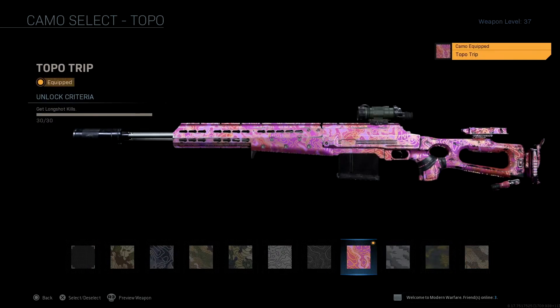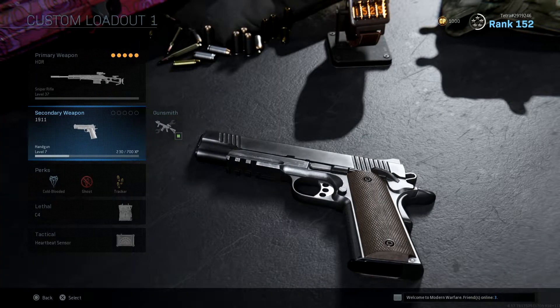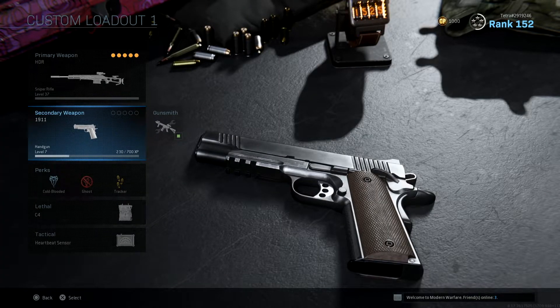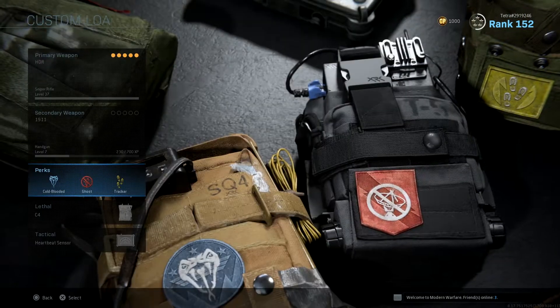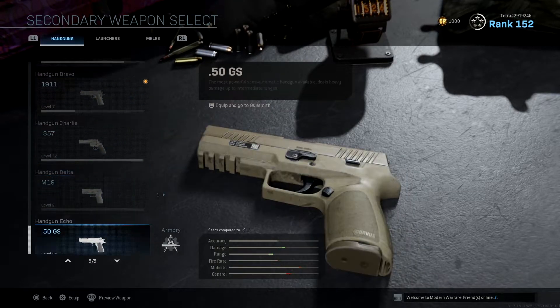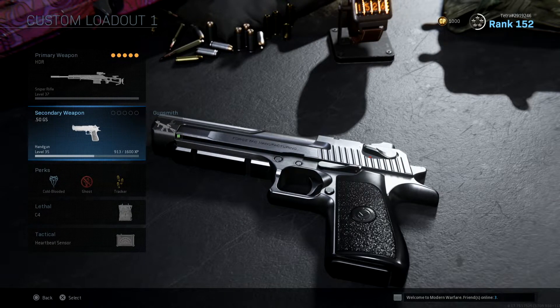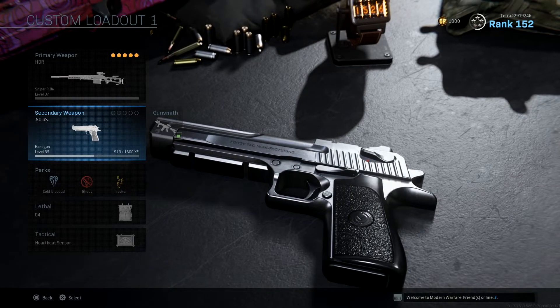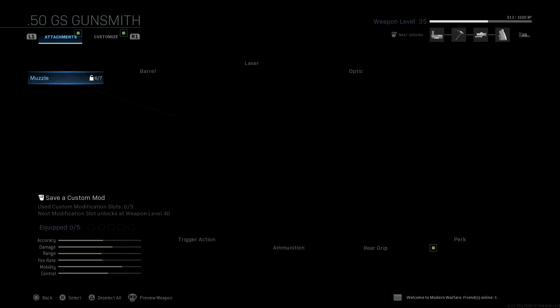Finish that up with your favourite camo and this class is ready to go. I would always suggest using Overkill with a sniper to have a submachine gun or assault rifle, but for the purpose of this video we'll say you want to use Ghost and are looking for a viable secondary option. I would highly recommend using the 50GS, more commonly known as the Desert Eagle in other popular FPS games. This is a very high caliber hand pistol and can provide a two-shot kill if you hit them in the upper body.